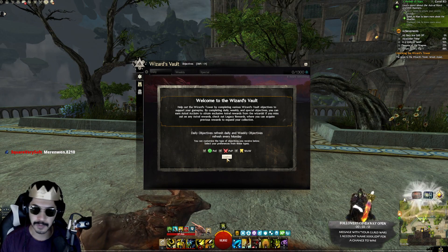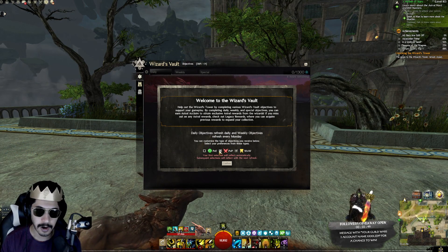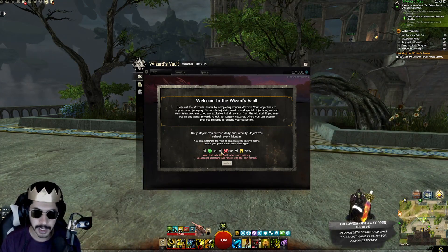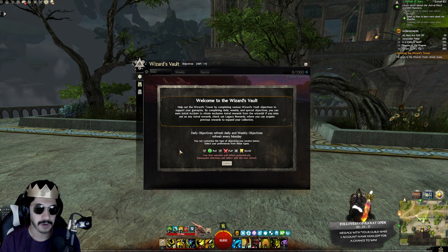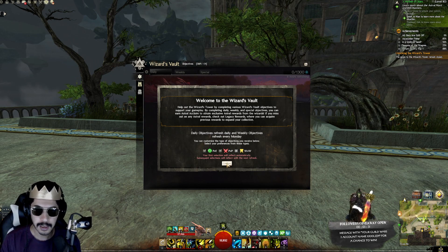So you're basically getting an extra step — instead of getting an item directly, you get a currency which you can then spend on something you actually want. You play the game and complete objectives. You can also tick on the specific content types you want: if you only want PvE objectives, you select PvE only; PvP only; World vs. World only; or a mix of all of them. I'll select all of them for now and confirm.